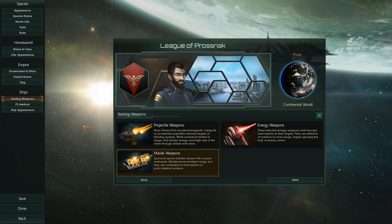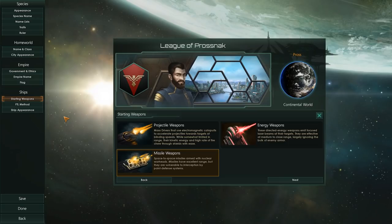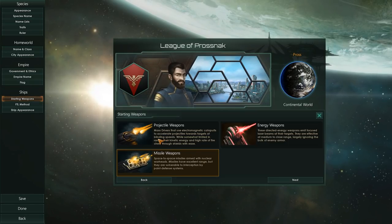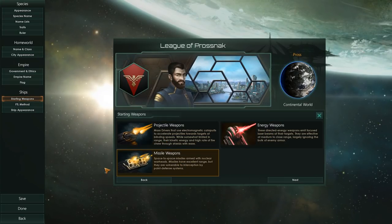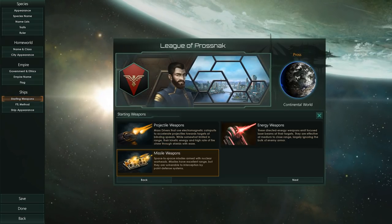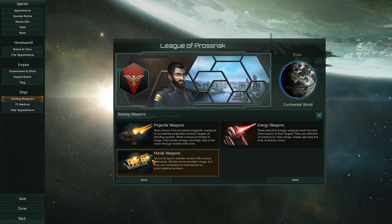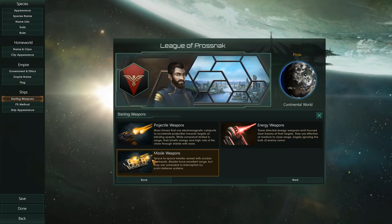Then we get to ships, and ships and starting stuff is an interesting thing to talk about. For instance, we have our starting weapons — we can start with energy weapons, projectile weapons, and missile weapons. Missile weapons is rather interesting — it did get buffed in 1.5.1. Missiles are very difficult to counter in the very early game because of point defense. We will talk about this in the Fleet Designer video.